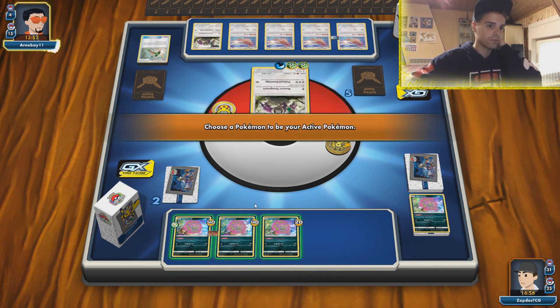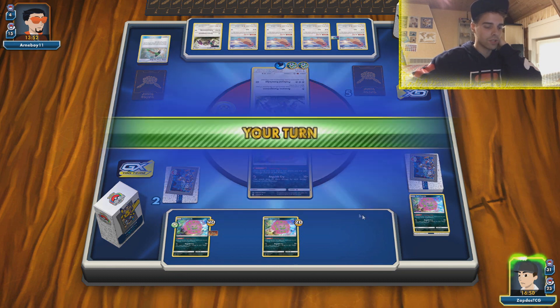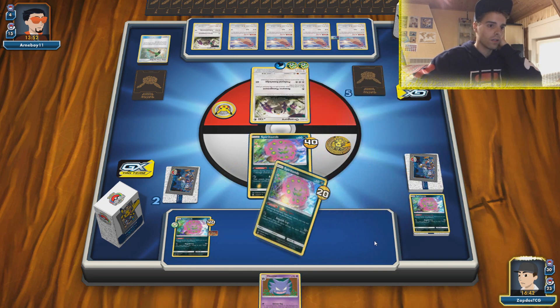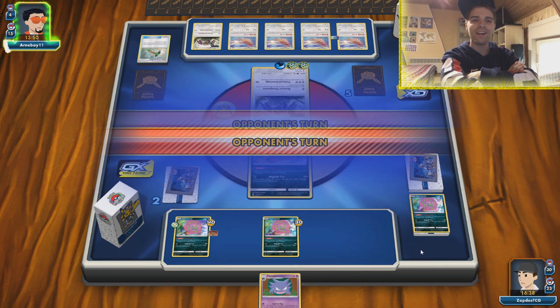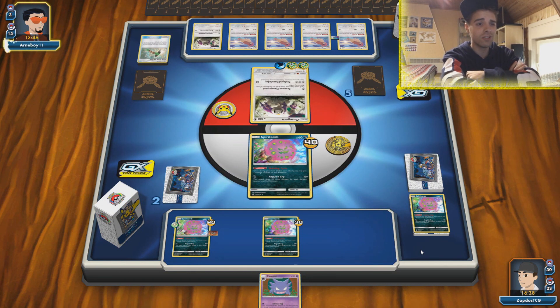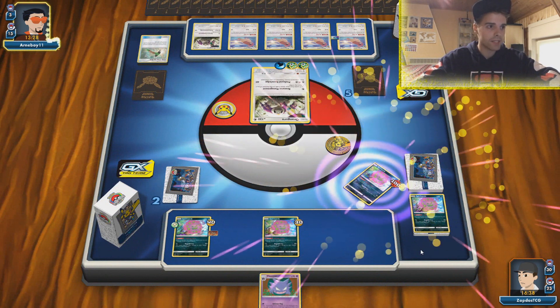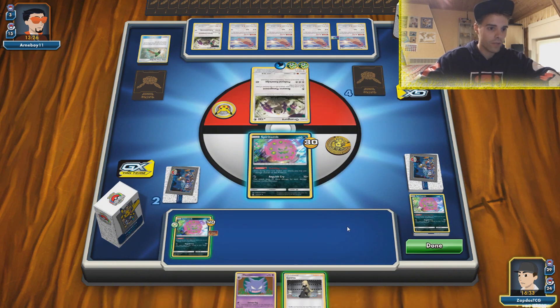Is he gonna knock out all of our Spiritombs? Chip Chip Ice Axe lock — there's still a lot of Pokemon so he can just keep getting Haunters and Ghastlys on top. Hopefully we get a basic — if we get a basic now we're gonna smack it down immediately. He's going for the kill! What do we get? Bam — we get a Cynthia! Now we're back.